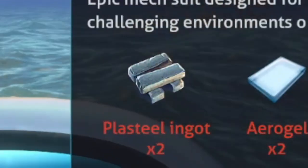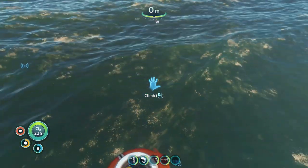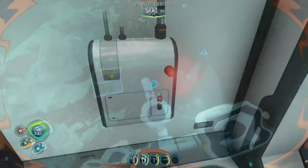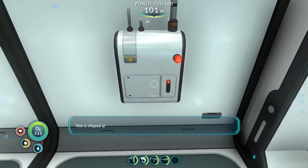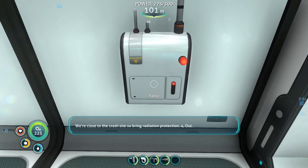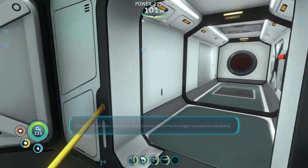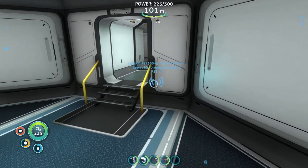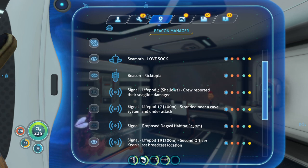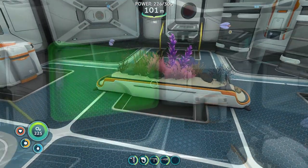Prawn suit requires two plasteel ingots, aerogel, enamel glass, diamonds, and lead. I don't have the aerogel — I think I need rubies and maybe sulfuric mushrooms or something like that. In the meantime, we got a radio message: 'This is life pod four. We've landed close to the Aurora. Flotation device is active but we've got some big old fish in the water with us. We're close to the crash site, so bring radiation protection.' Signal coordinates corrupted. Okay, where's life pod 4? I'm not seeing it on the list.